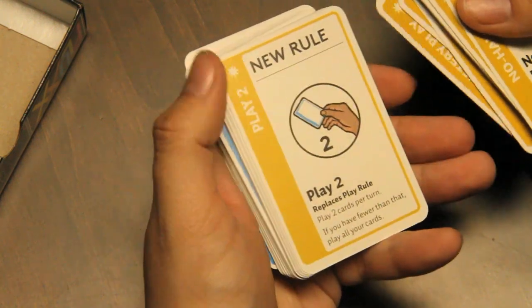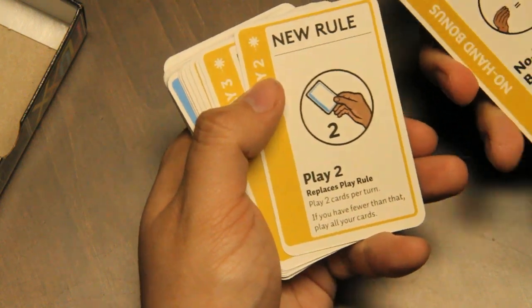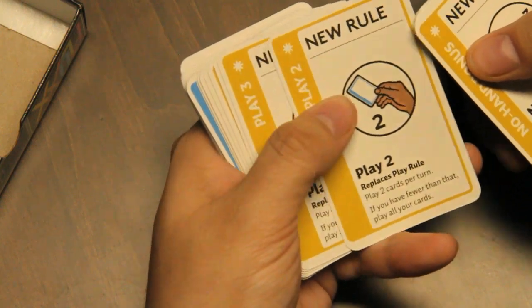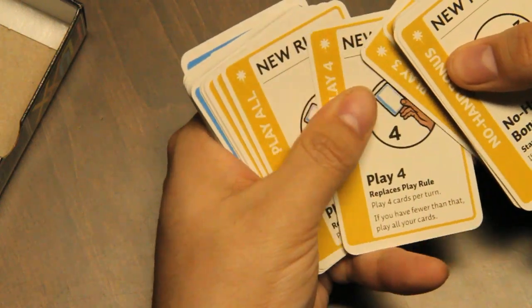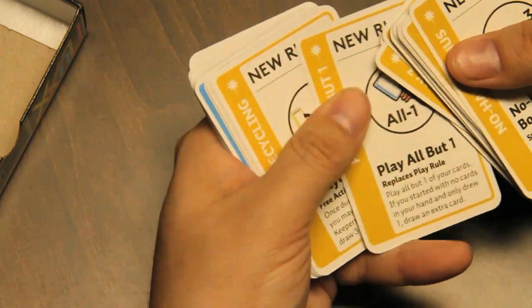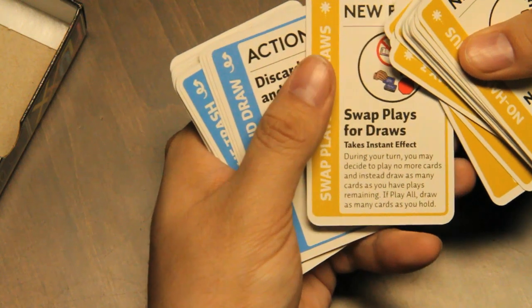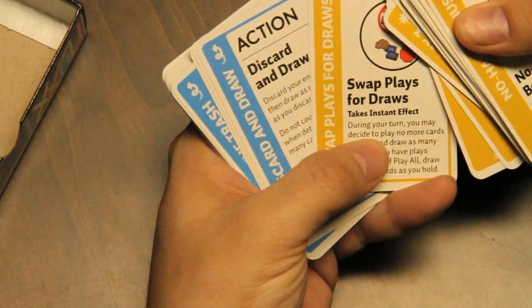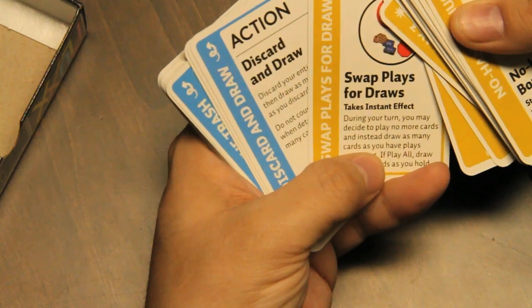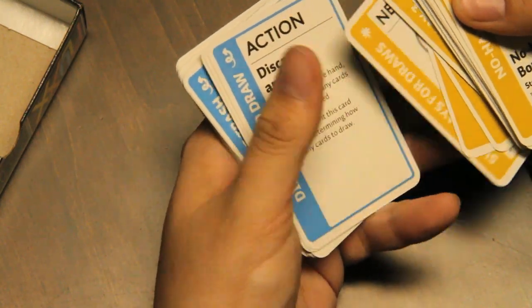Mystery play. Play two: instead of draw one play one, it'd be draw one play two. Play two cards — if you have fewer than that, play all your cards. Play three, play four, play all, play all but one. Recycling — swap plays for draws: during your turn you may decide to play no more cards and instead draw as many cards as you have plays remaining, so you can stop playing and just draw more cards.